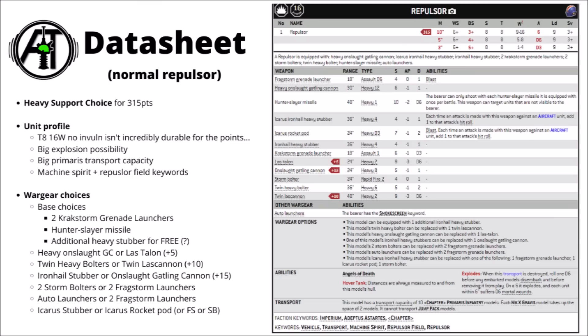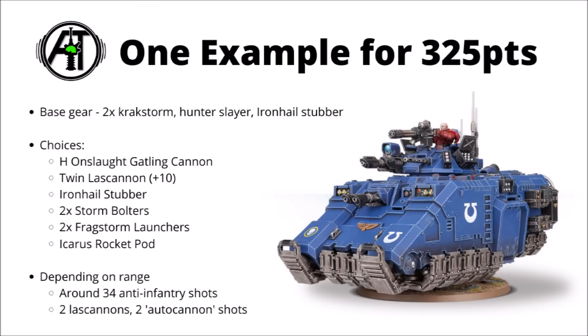Putting them all together into one Repulsor Tank for 325 points: 2 Kratstomb Grenade Launchers, the Hunter Slayer Missile, Iron Hail Stubber, Heavy Onslaught Gatling Cannon, Twin Lascannons, Iron Hail Stubber, 2 Storm Bolters, 2 Frag Storm Launchers, and finally an Icarus Rocket Pod. It is pretty silly having a tank that takes quite so long to list all the guns. If you're hovering at 18 inches from your opponent, that adds up to around 34 anti-infantry shots, 2 lascannons, and 2 autocannon-equivalent shots from the Icarus Pod. Repulsors can be fairly intimidating to face, even if they cost quite a lot of points — you'll be taking a ton of fairly random shots that will likely do decent damage to any infantry units that get too close.